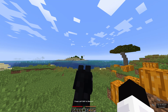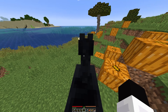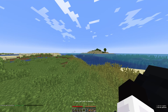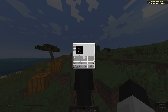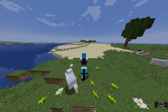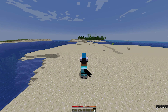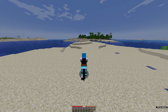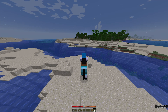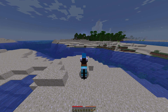We got a saddle and diamond horse armor from the spawner early game, so we're going to try and make this horse ours — we're going to make him Stevie 2.0 from our first series. He stays pretty quick thankfully. We're going towards the jungle, hopefully find something cool.